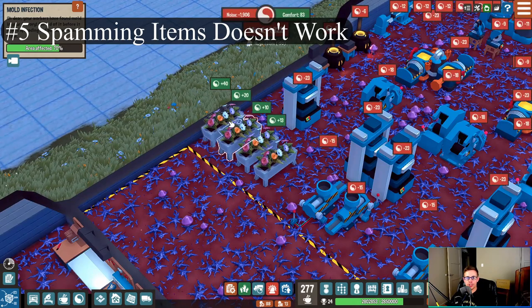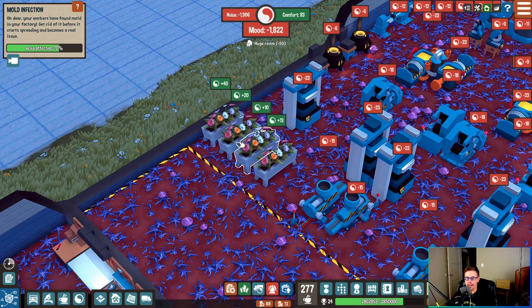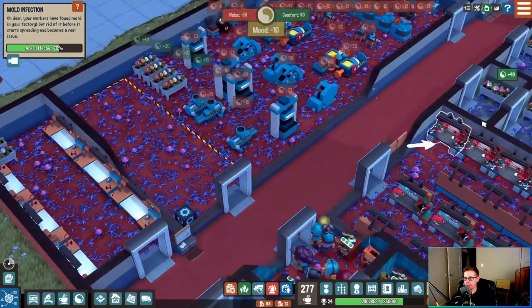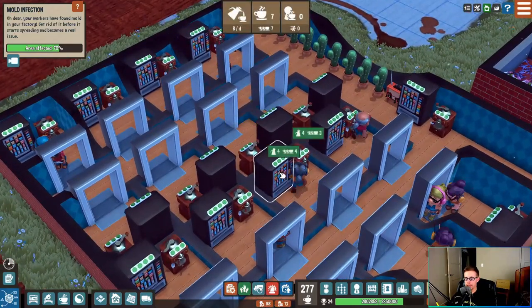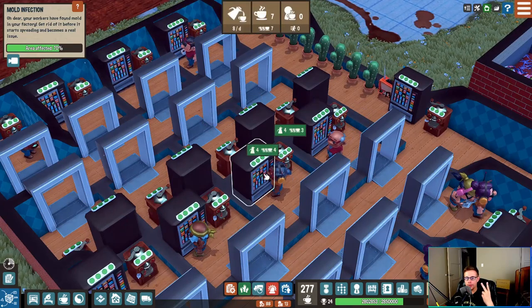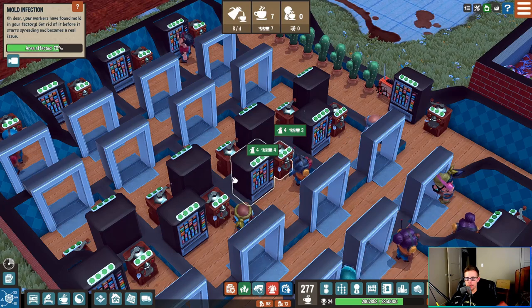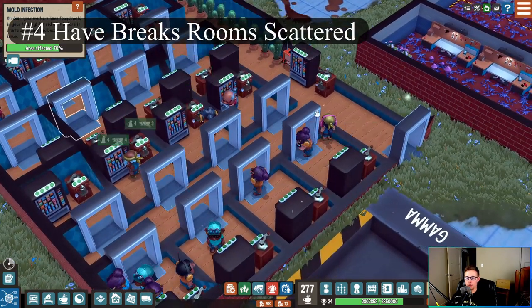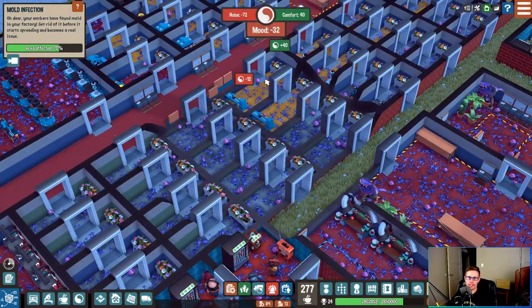Tip number five: diminishing returns. You can see here we have four flower beds and each one provides less decoration and less mood than the next. So it is better to make smaller rooms with unique items, like I did with the cubbies or the break rooms. Diminishing returns also applies to items in the break rooms — if I built a second vending machine in here, it would only give me two break points and two break cap, so it would not be worth it. It's more beneficial to make a second room and just place these little break rooms all over the place. It's better to have them sprinkled throughout your factory so your people can quickly access them and get back to work.